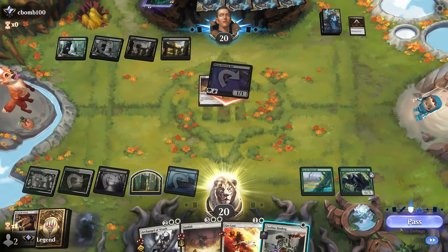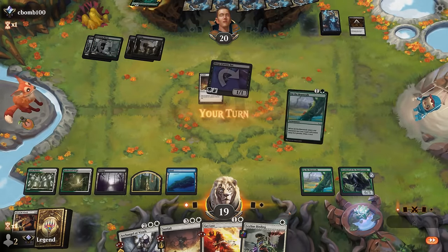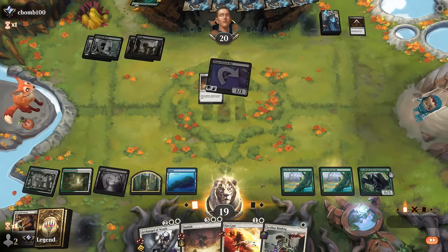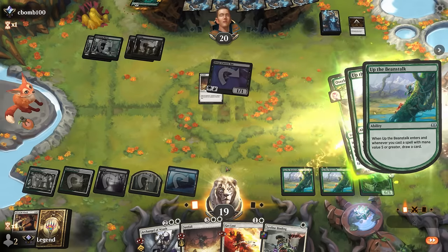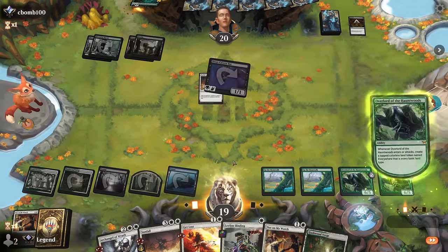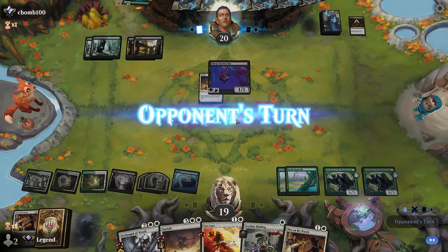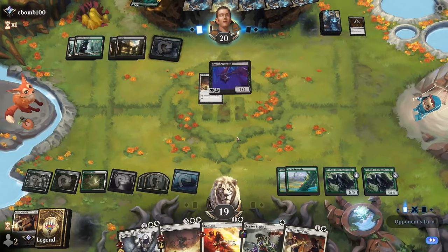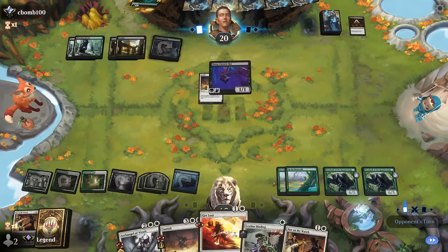Archangel of Wrath can get our Sunfall back. Another Beanstalk is tempting too — can't really go wrong. Let's just impend again. This seems like a nightmare matchup for the black-green deck. We still have Binding available which will draw two cards, and the Overlord is close to seeing some action. Creature lines can be a bit more problematic but we still have answers.